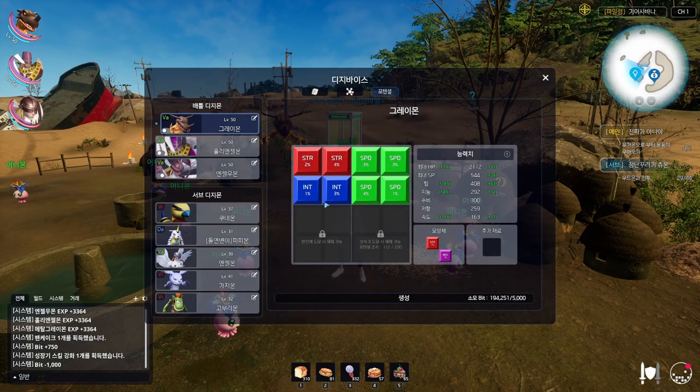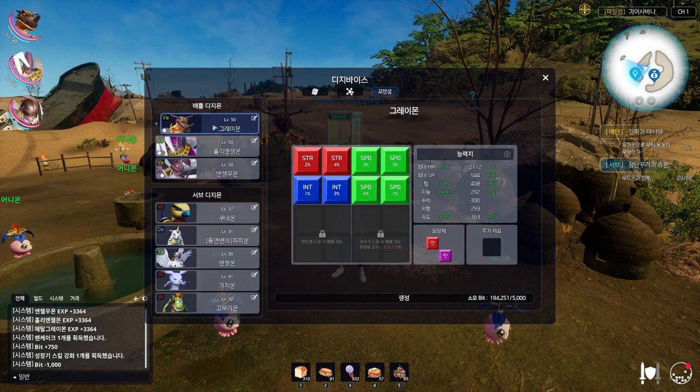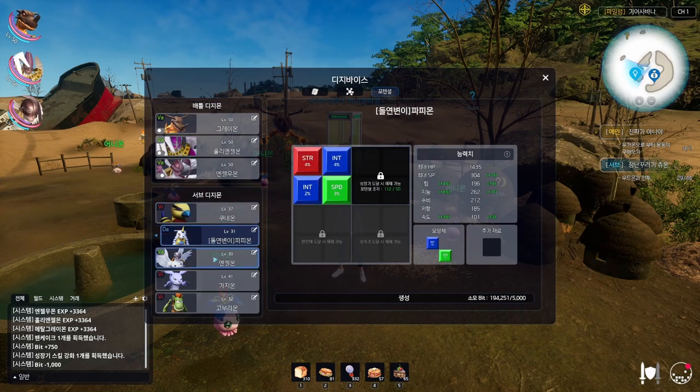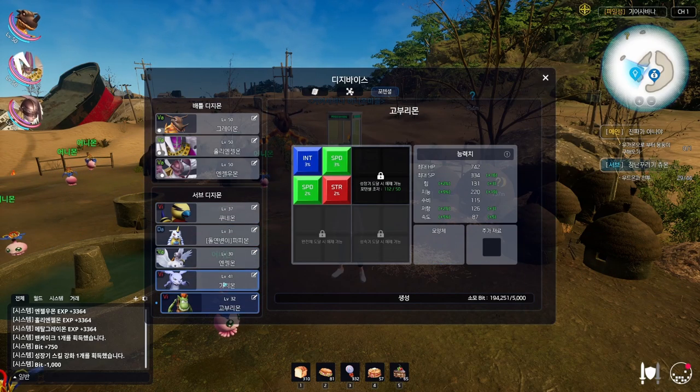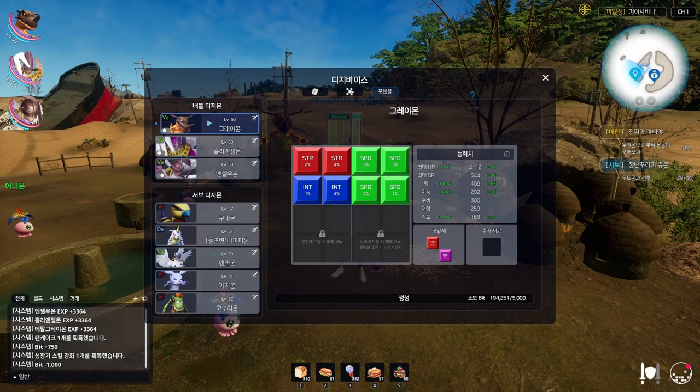For example, try to get good Tetris block stats, which can give your Digimon extra stats so they can hit harder — it's much more viable. I have spent at least 600,000 bits on Tetris blocks trying to get good ones. They can go up to a maximum of 4% stat boost.